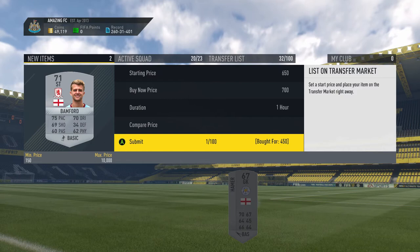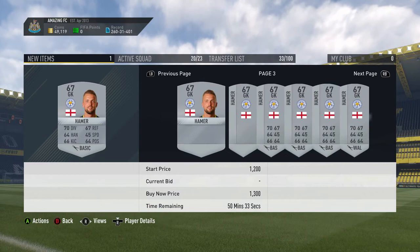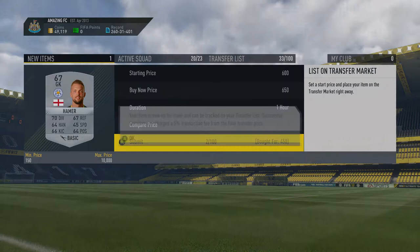We've also got this Leicester keeper. Let's see how much we can make on him — he's looking at around 750. We're going to put ours up for 650, and that's a nice little bit of profit there.